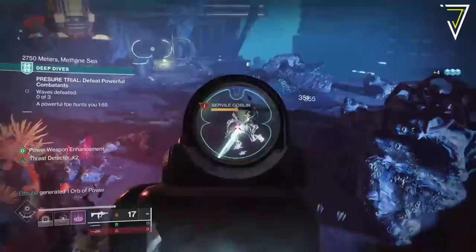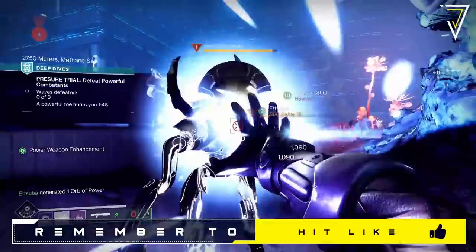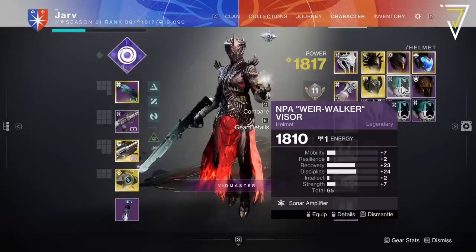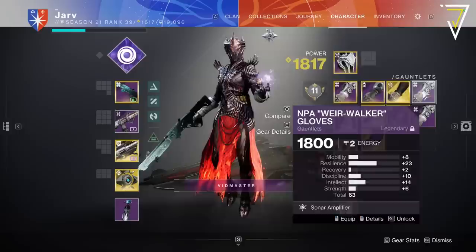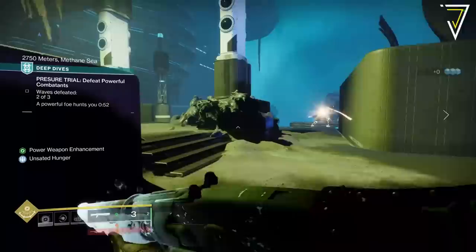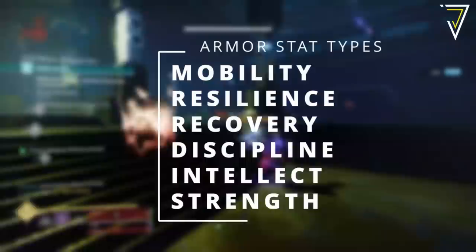Season of the Deep is no different, so today we're going to take a look at high stats — what they mean, how to get the stats you want, and where's the best place to earn them. Now with the reworked mod system, build crafting is more important than ever in Destiny 2 and so are your armor stats. These help make your builds more powerful and more efficient, so naturally you want to get the highest stats possible. In general, high stats are any armor pieces with a stat total of 60 or higher, but if you're deep into build crafting you'll most definitely want to be aiming for mid 60s at a minimum.